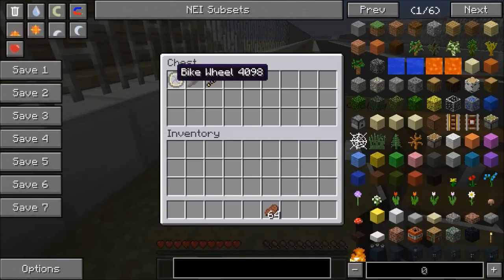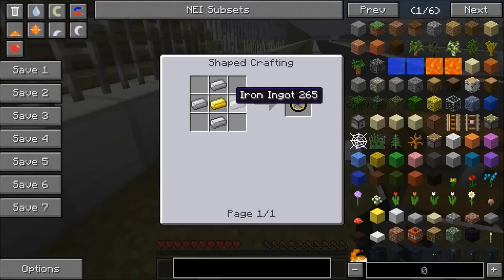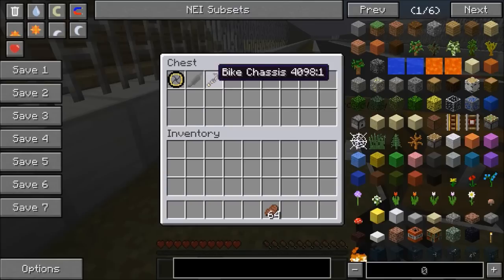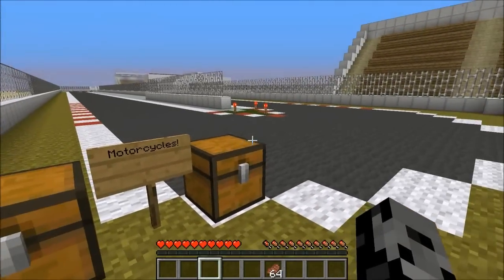Some parts we really need to make. There's going to be a bike wheel, a steam engine, and a bike chassis. For a bike wheel, it is going to be some iron ingots and a gold ingot. For the steam engine: iron, water bucket, furnace, and redstone. And for the bike frame, it is going to be a chest, a saddle, redstone, iron ingots, gold, and some bike wheels. So kind of expensive, but trust me, it's so worth it.